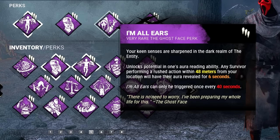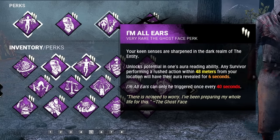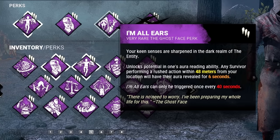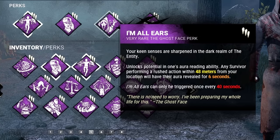Third, we're bringing in I'm All Ears. Any time a survivor performs a rushed action within 48 meters of our position, they'll have their aura revealed for 6 seconds. This does have a 40 second cooldown.